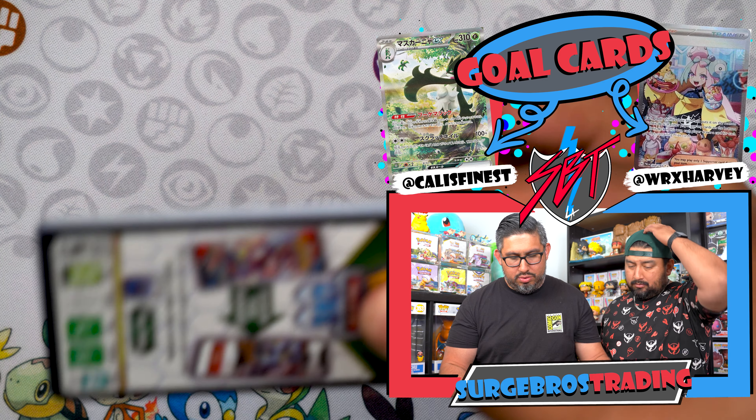Some of these EX cards have strong opening moves that don't cost a lot to hit — very efficient. We got Misdreavus, Nissel, Gothita, Quaxwell, Saguaro, Skiploom, Goomy, and the Goomy rare. Matching Goomys! We're almost there — trying not to drag this out too much longer.